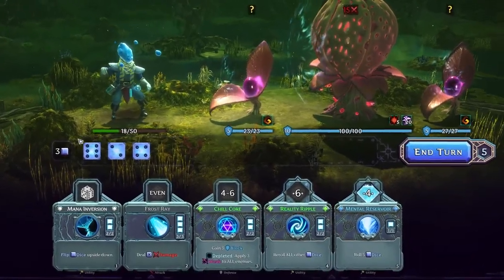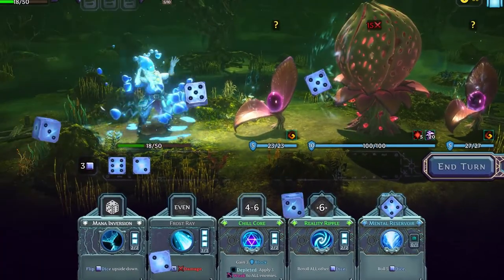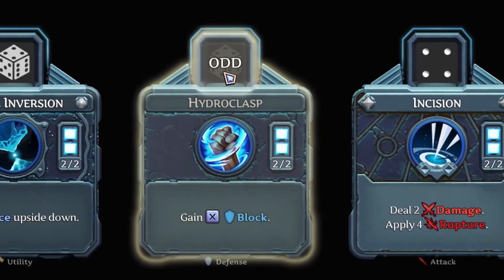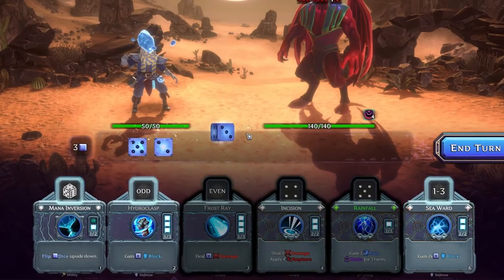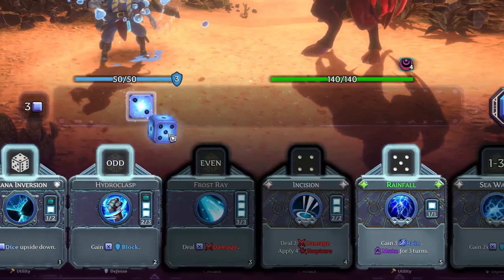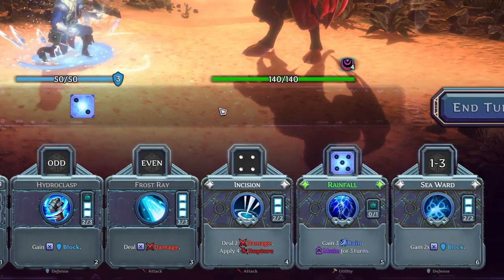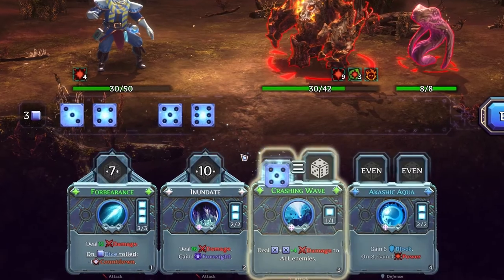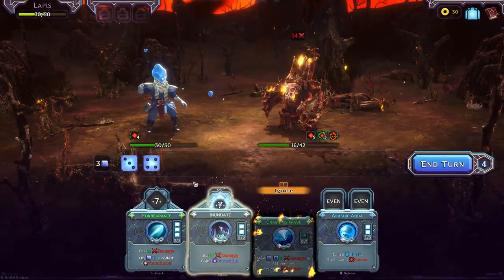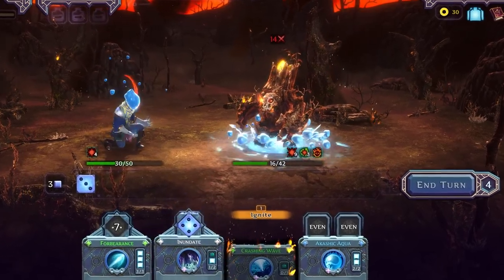Each spell in your deck requires mana, which you can generate by rolling dice. But each spell also has requirements for what dice values can actually be spent in that particular spell. Some spells might only accept odd values, where others require specific values. Especially strong spells even require two identical dice,